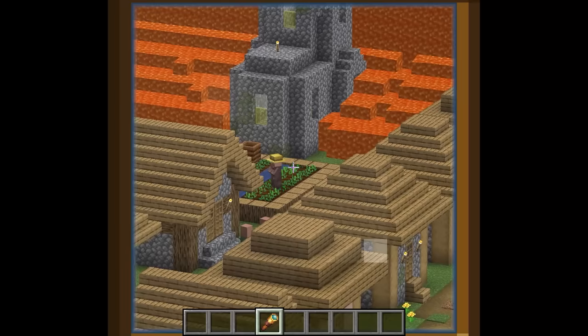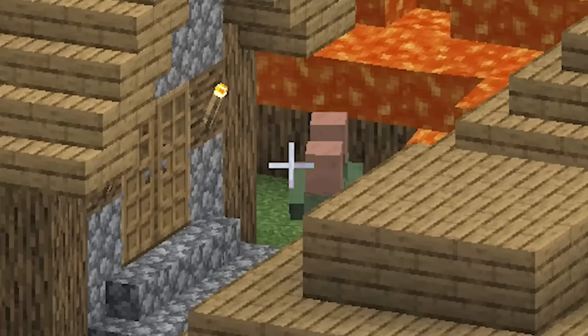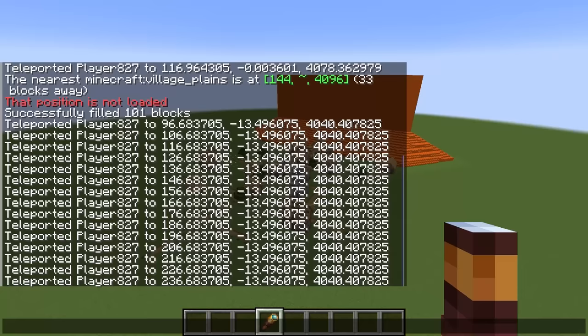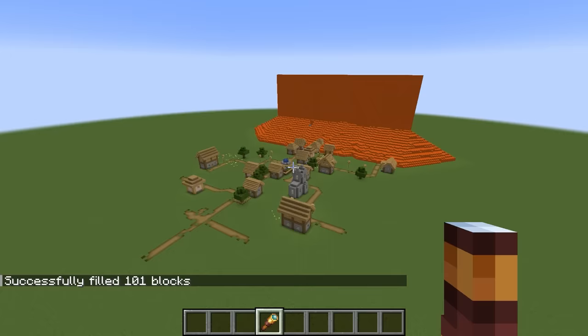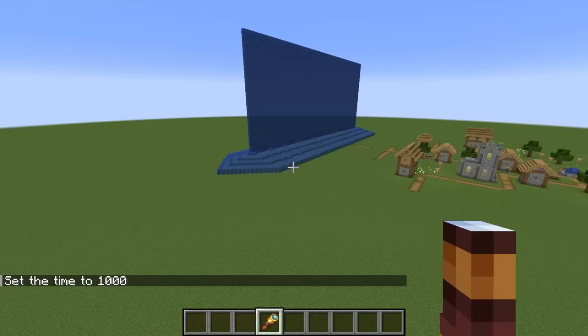Villager, you better run, bro. You're gonna die. Bro is literally having a chit chat while the water is coming. Now let's do our water. The lava is pretty much engulfing the whole entire village. Now, what about the water? The water is way faster, just like I said before.